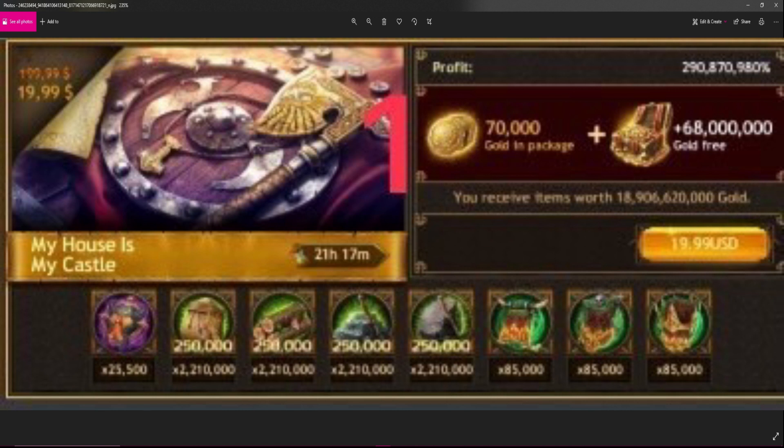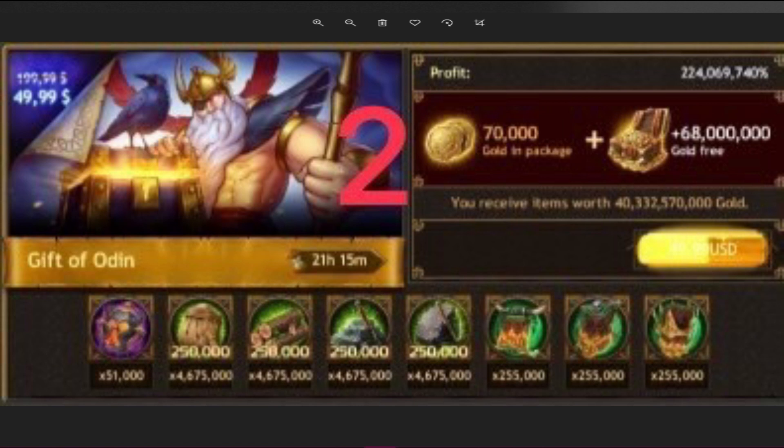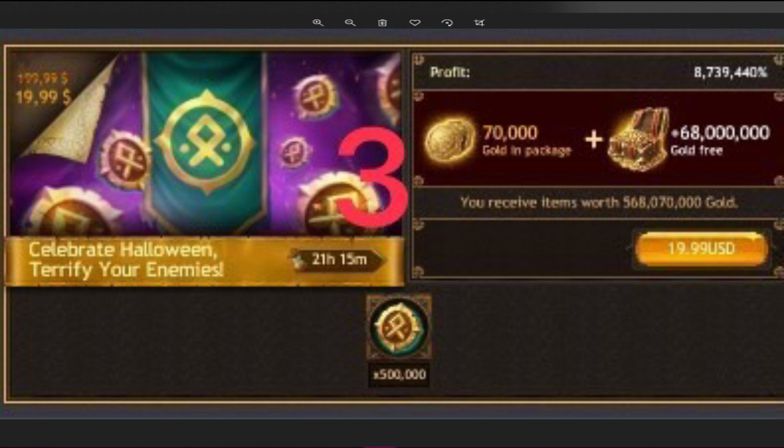This is the Resource castle pack — the level 40 resource castle pack. It comes with resources, task refreshers, gold, and marker resolves for Helheim. Buying this opens up a Gift of Odin pack for fifty dollars, which gives a ton of resources, a lot of task refreshers, marker resolves, and some gold. Buying that Gift of Odin pack then opens up another runic coin pack — 500k runic coins for twenty dollars, plus some gold.